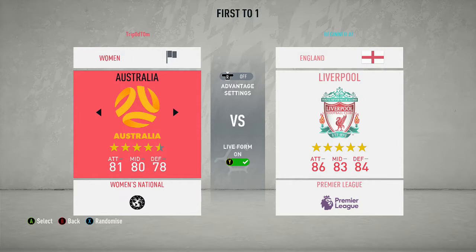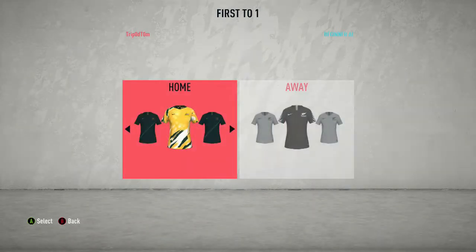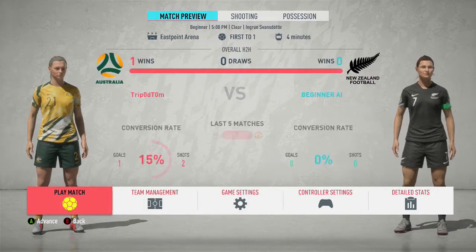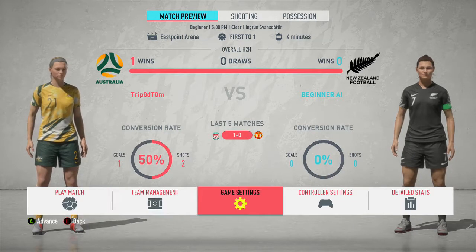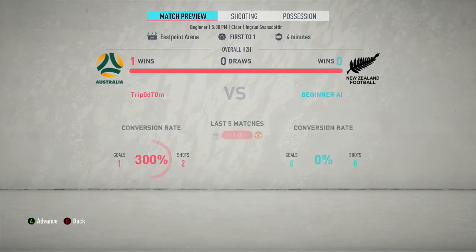For the teams, we're going to go to Women's. There you go — Women's — and you can just pick any women's team. I'm going to go ahead and pick Australia, and obviously they're going to play against New Zealand. The game settings are on four and a half minutes, but that doesn't matter. It's on Beginner. Then we just get into the game, score a goal, the match will end, and we'll get the achievement.